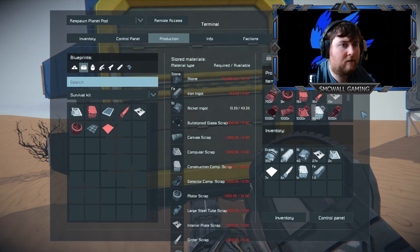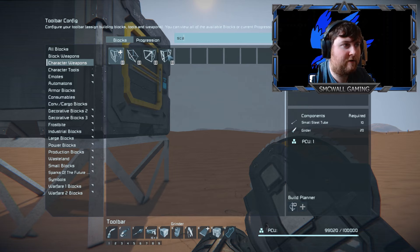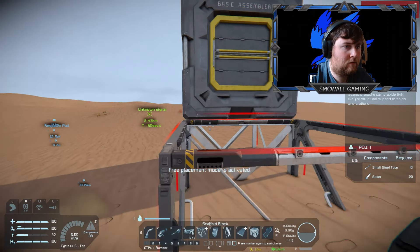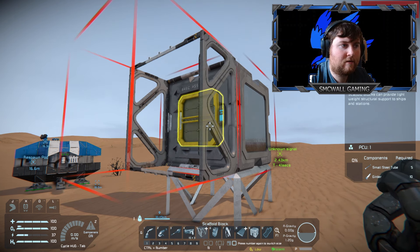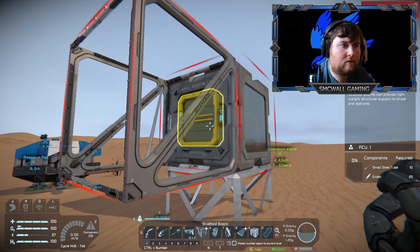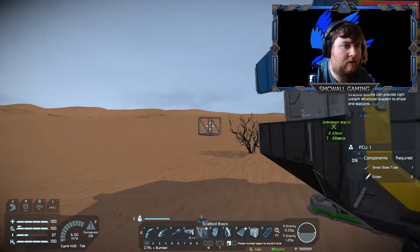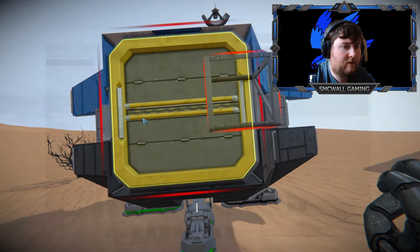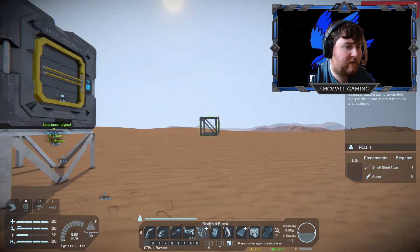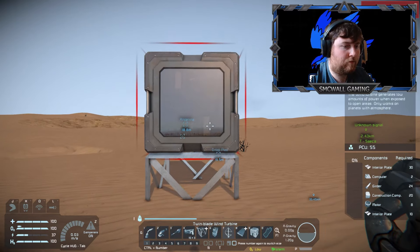All right, so it's making its way through that stuff. We'll get a wind turbine up here as soon as we can. Let's try and get the necessary parts for this here, which is a turbine, and replace that with this here. And we will need to build on top of that.